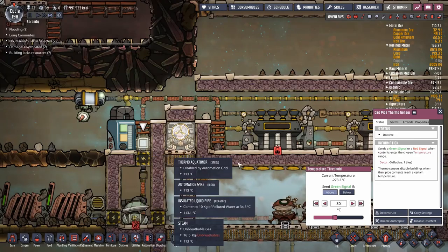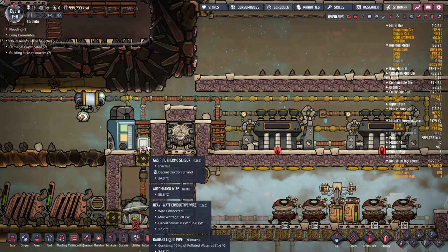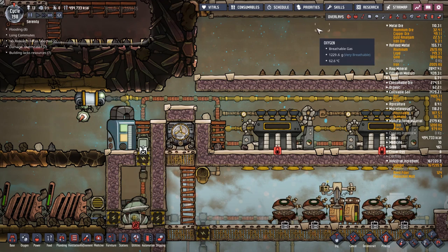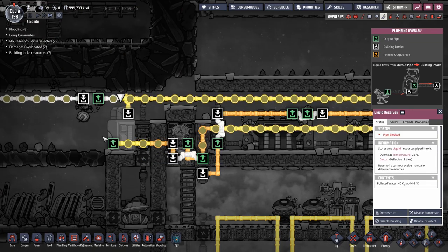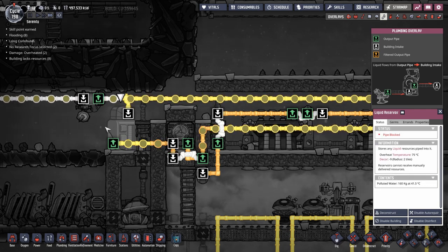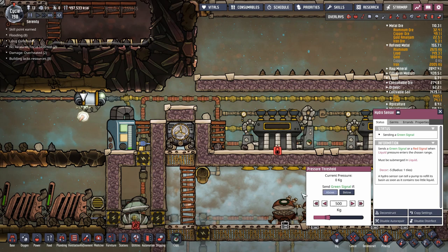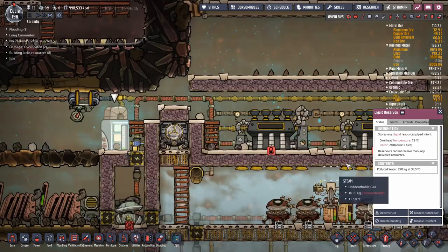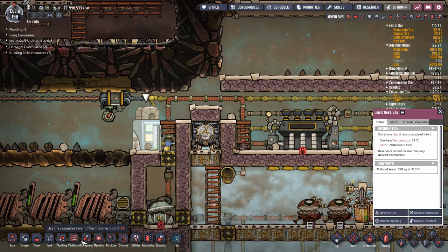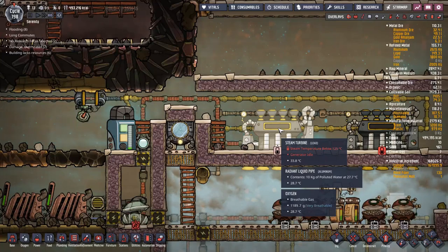This polluted water comes in here, it's going to pass through this sensor — the sensor detects if it's above 30 degrees. Why is it detecting nothing right now? That's a gas pipe thermo sensor, not a liquid thermo sensor. So we're going to deconstruct that and replace it. This is a buffer tank — it's for evening out the temperature. We want to get about 200 kilos of water in here to help even out the temperature. To make sure I don't overfill it I've got this shutoff over here — so we've got about 200 kilos, and we replace the liquid pipe thermo sensor.